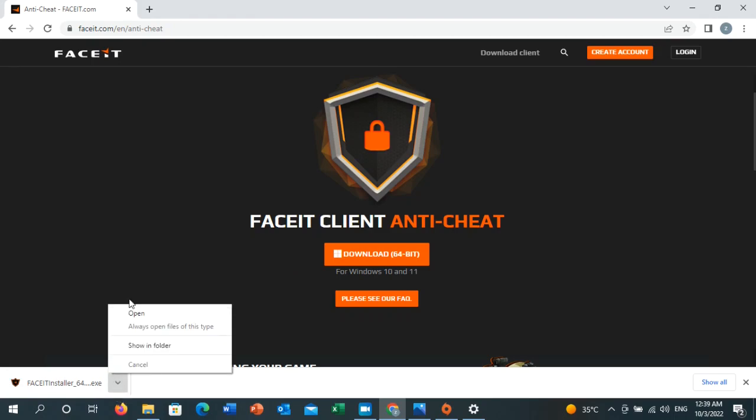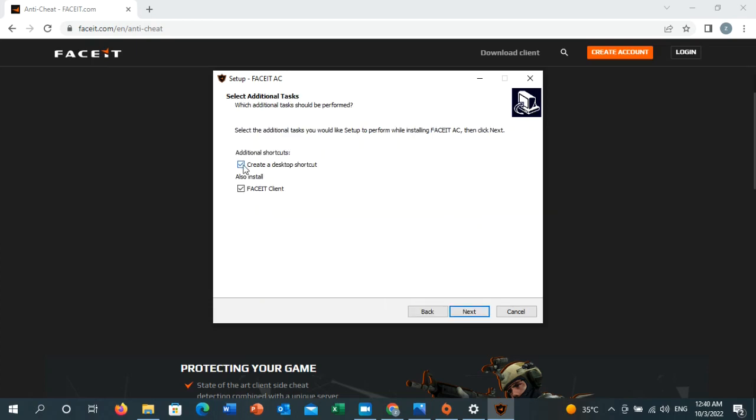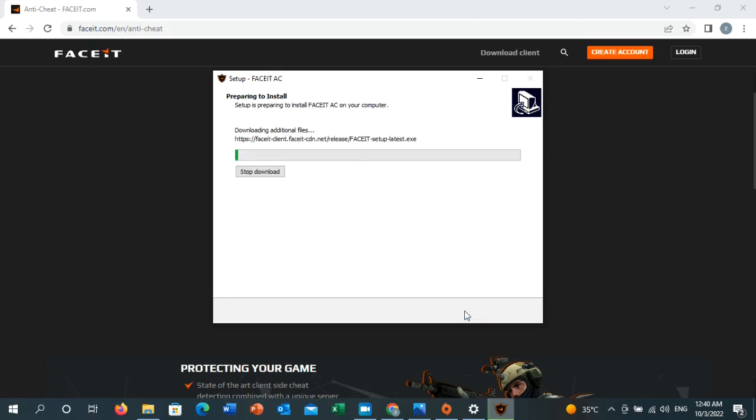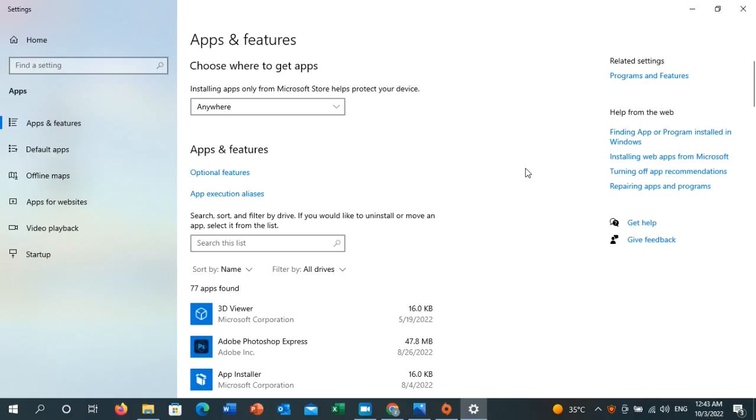Click Open. If you agree to the agreement, click 'I accept the agreement,' then click Next. You can deselect 'Create a desktop shortcut' as you don't really need that. Click 'Also install FACEIT client,' then click Next, then Install, then Finish. Go to the game and launch it — it should be working normally now.